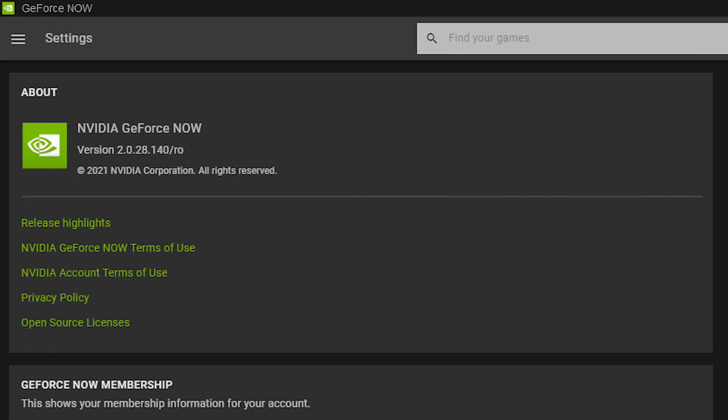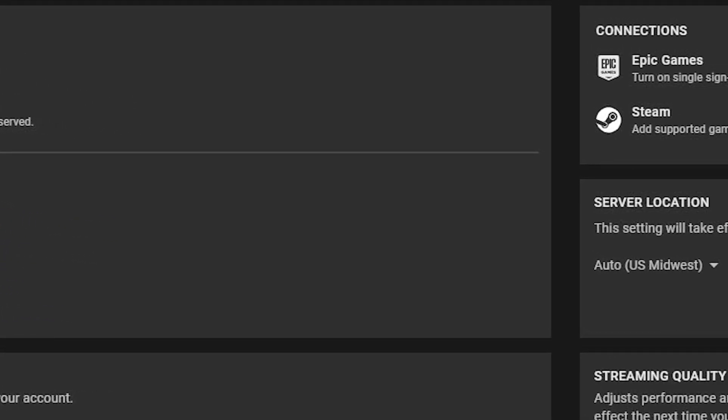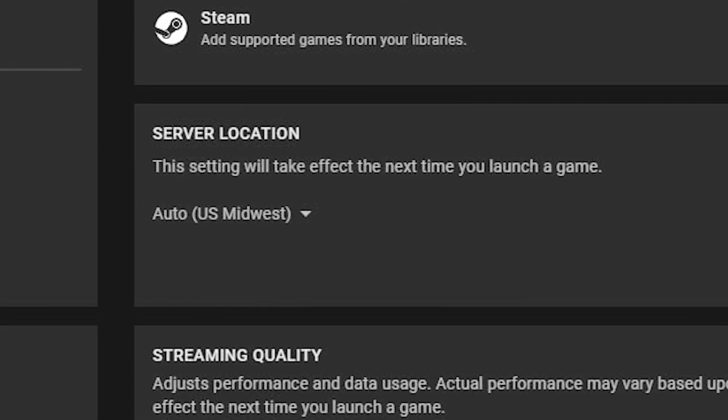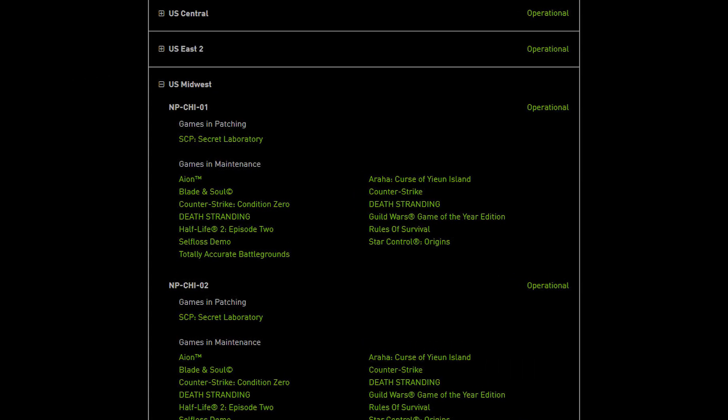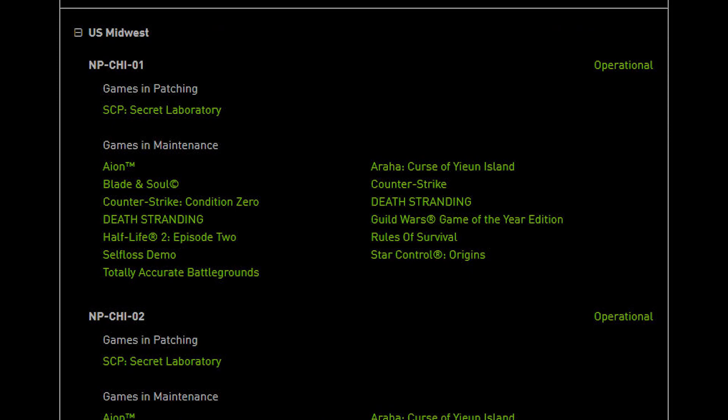Before we get into all that, let's first see where our server will be located. I am located in Ohio and GeForce Now has auto-selected me to the U.S. Midwest Data Center, which is located in Chicago. That's about 5 hours west from here by car. This makes my latency around 24 milliseconds, which is very nice.